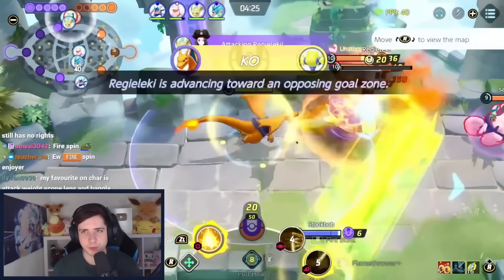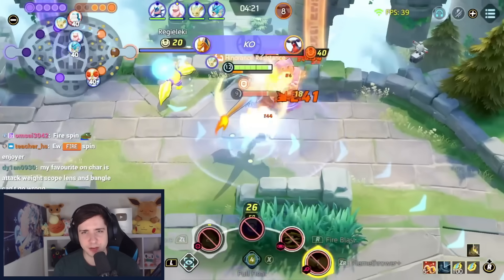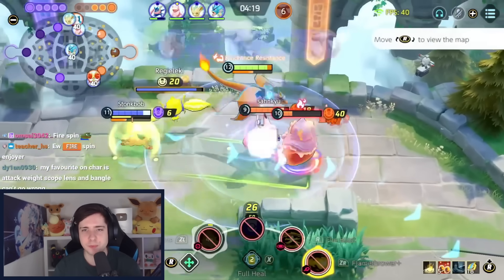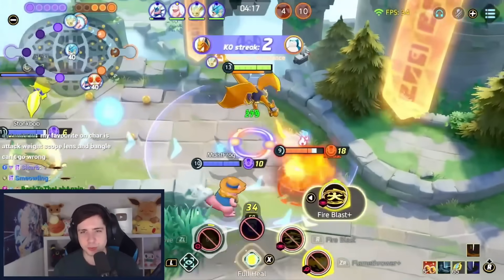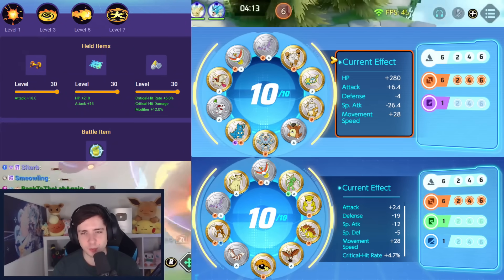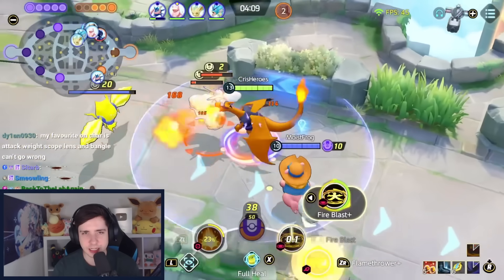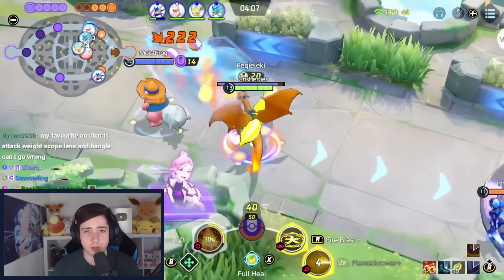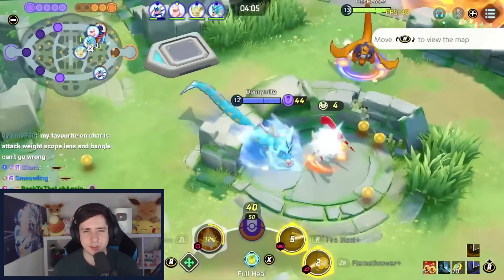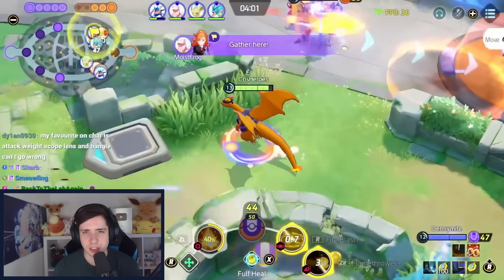One of the biggest winners for Season 21 is Charizard, currently banned a lot and almost first pick every single draft game because its unite move is so strong. Charizard is pretty much always a safe pick. I personally always go for attack weight and scope lens, and for the third item you can either go for weakness policy to make attack weight even stronger — and you also get hit a lot since you're kind of a melee Pokemon even though you have ranged basic attacks — or you just go for charging charm.